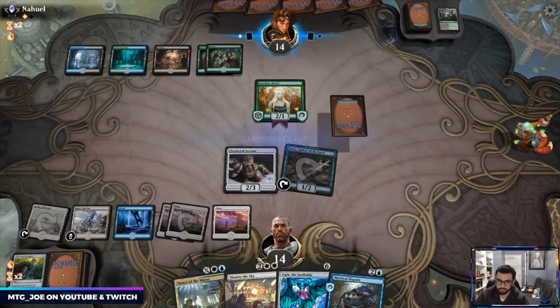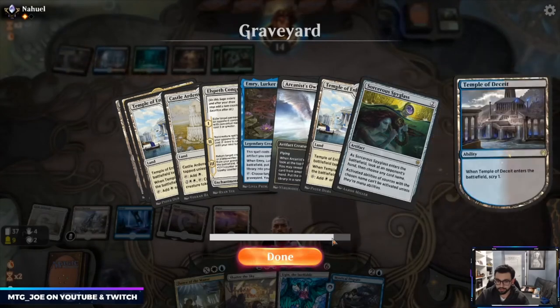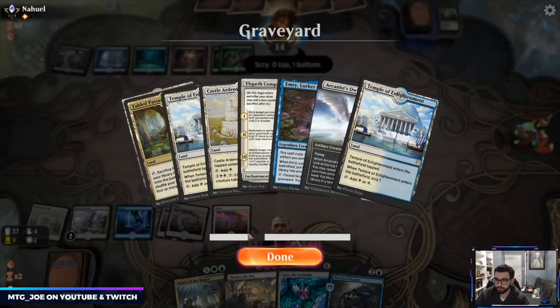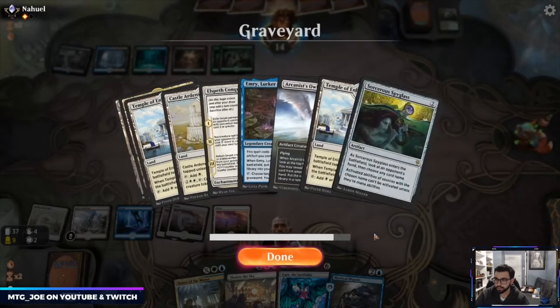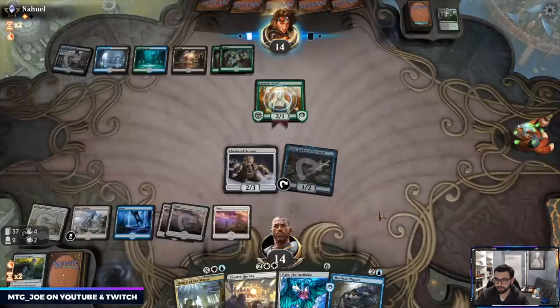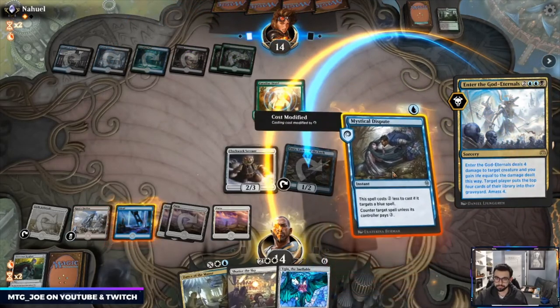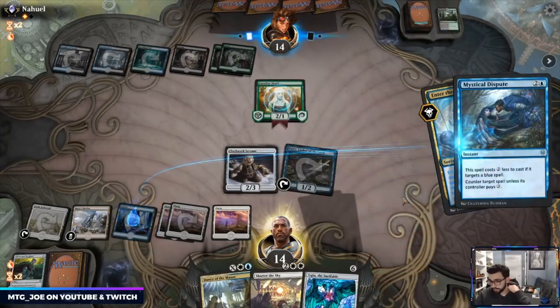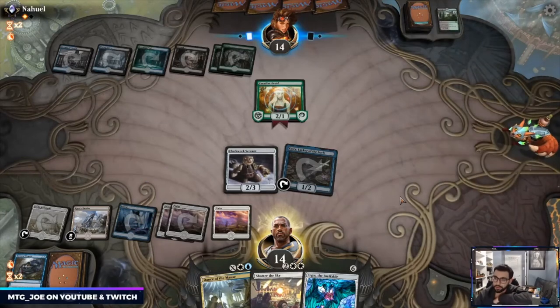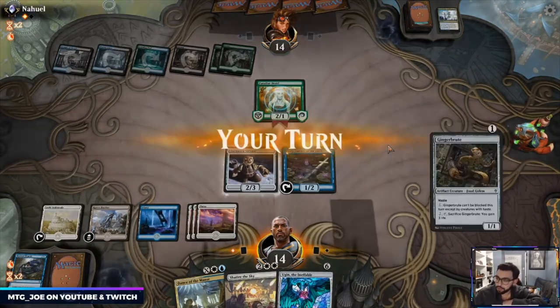Right now I can get a Conqueror's Death — I need one more land — but I can do Arcanist Owl, I can do Emry. Spyglass, Arcanist Owl, Conqueror's Death. We can Eat to Extinction here, although I don't mind the mill — it's a pretty good tempo play for us.